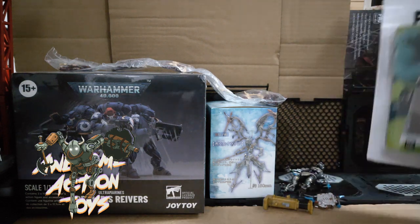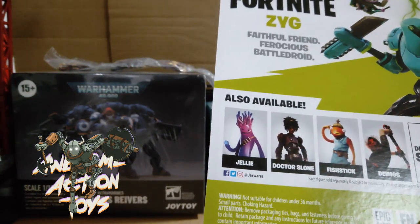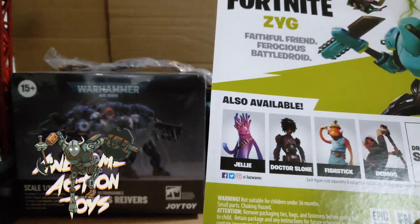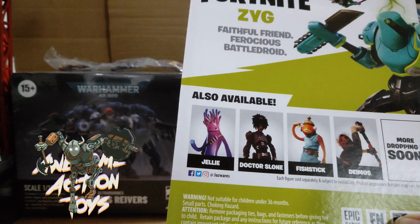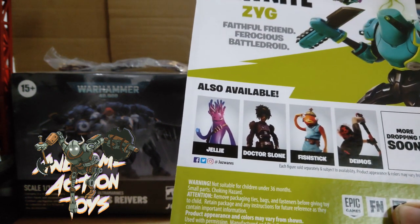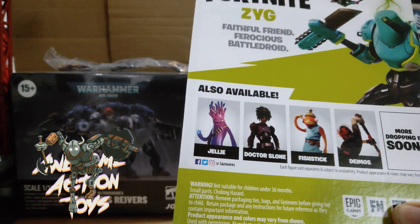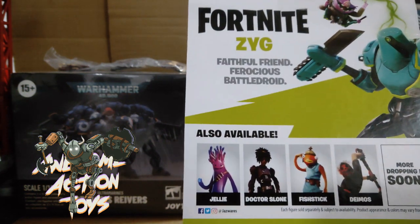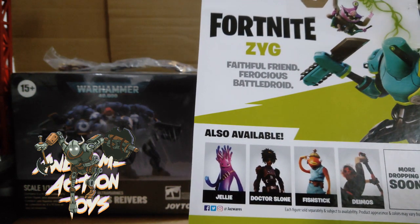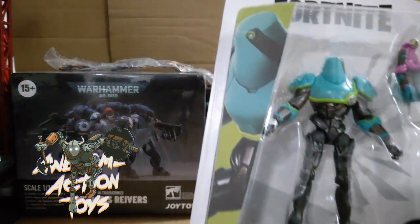On the back of the ZYG packaging it shows Jelly, Dr. Sloan, Fishstick or similar, and Dimos. Dr. Sloan does look particularly good. This ZYG — described as a faithful friend and ferocious battle droid — also looks particularly good, except it doesn't seem to come with any weapons, just that strange one-eyed frog thing.